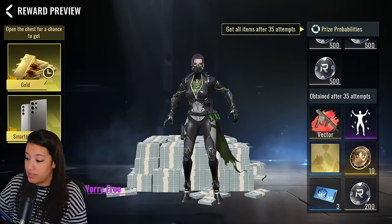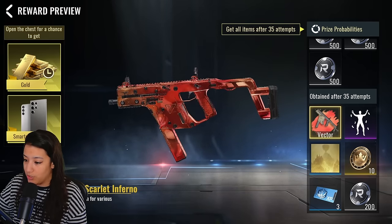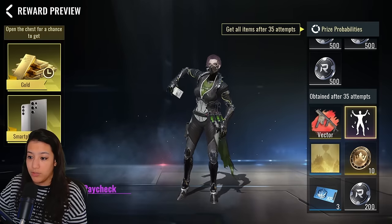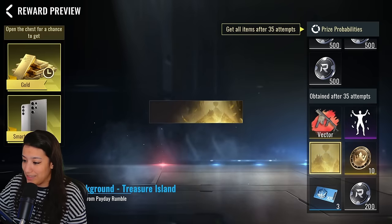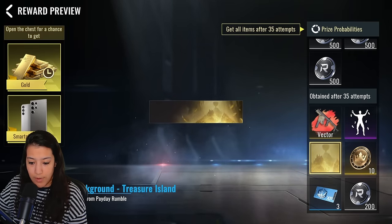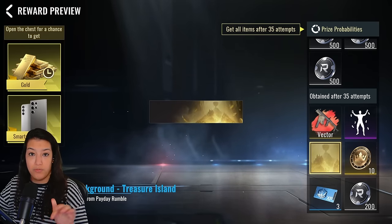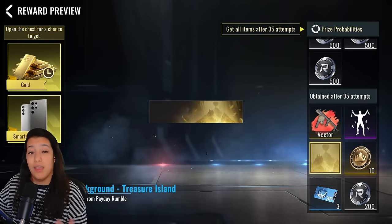After 35 attempts these are guaranteed rewards: we have the legendary camo for the Vector, which looks really cool, another emote where you're throwing money, and then a card background called Treasure Island — I'm not sure if that's for your profile or some other feature I haven't discovered yet.